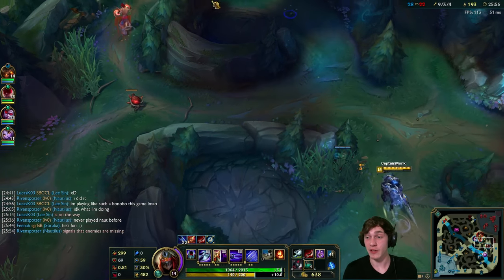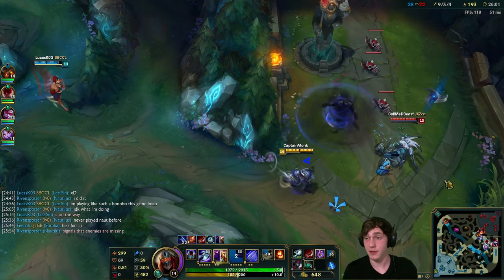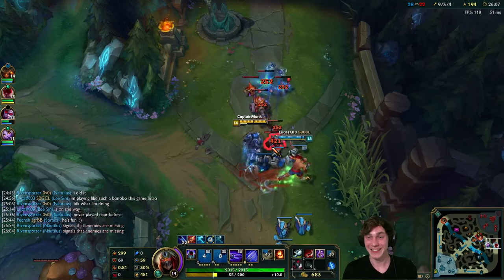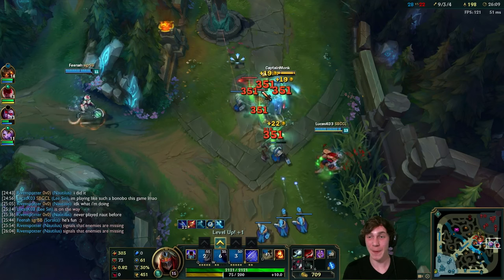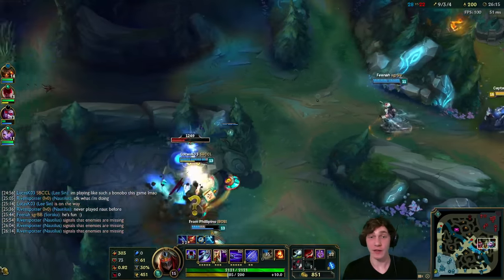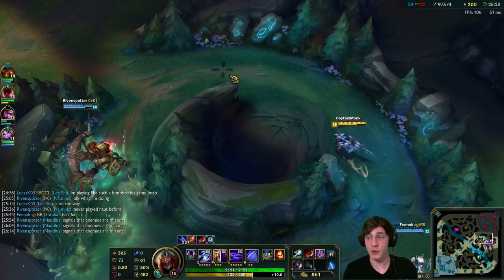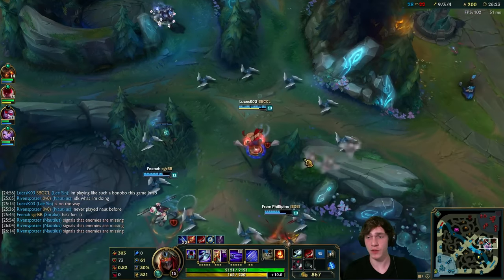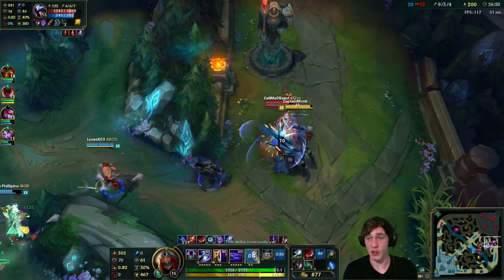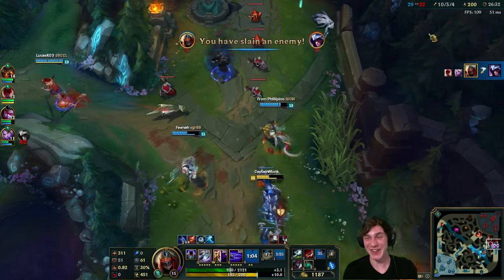Nidalee getting caught by Nautilus - nothing's going to come from it though. Talon's on the side - I wonder if he has his ult. I'm going to miss everything. Sometimes with skillshot champions I just don't read my opponents correctly. But Talon's going in - where did he go? He doesn't have his ultimate so he's got no escapes. See you later! That's mine. Dying to my death mark.